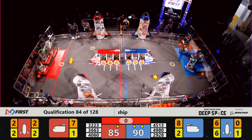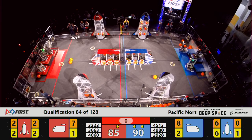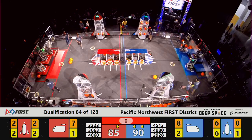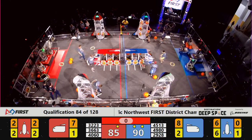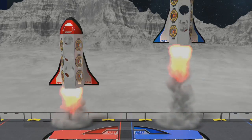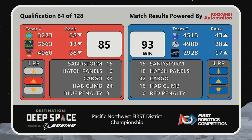We'll wait for your final score — we'll be right back. And your final score for match 84. We're green. Blue Alliance: 1, 2, 3, 4 — ranking point.